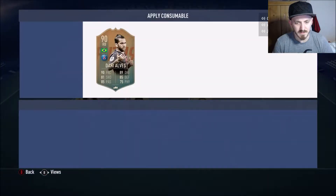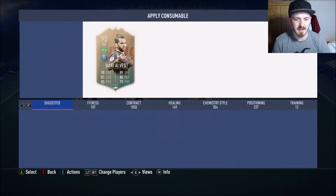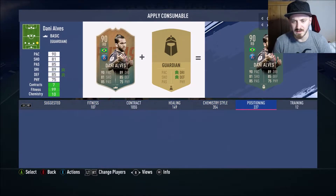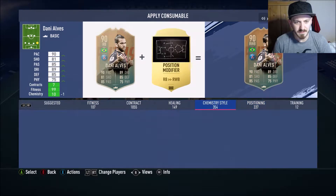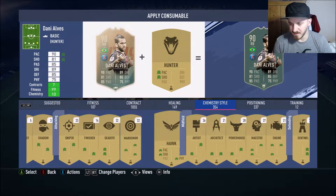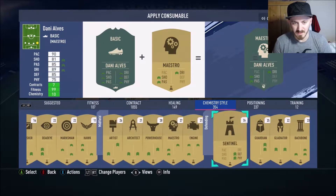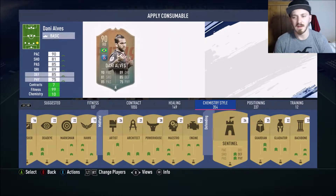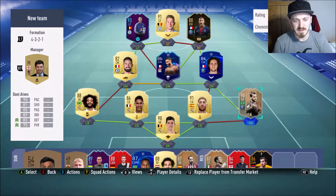What chemistry style should we put on him? His physical needs improvement, to be honest. I don't really want to do shooting. A Sentinel wouldn't be bad - defensive and physical. We'll whack that on him. That's the team sorted, hopefully.